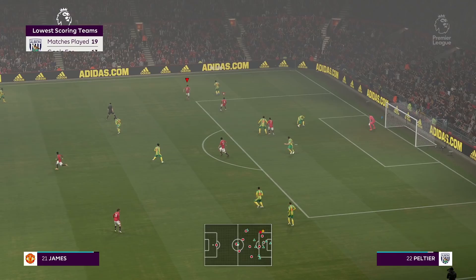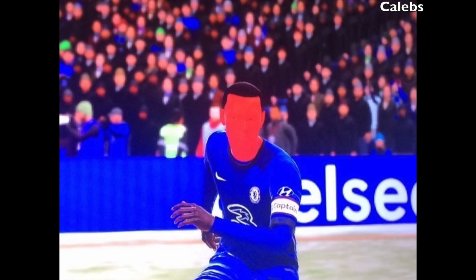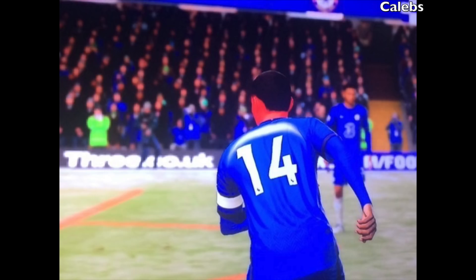Next up is an image sent in by Caleb. He discovered something while playing FIFA — the player model has gone wrong. He's got this orangey face and you can't really see his eyebrows or his mouth. And on the back of the jersey, there's no last name either. Yeah, that doesn't look right at all.